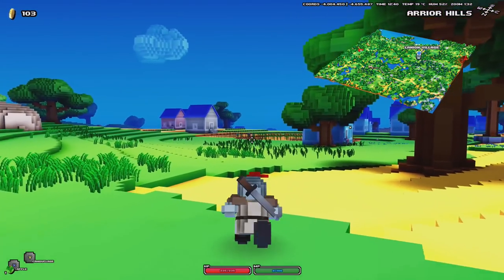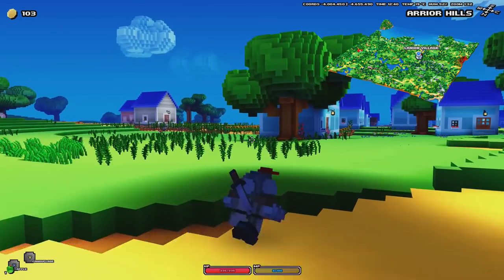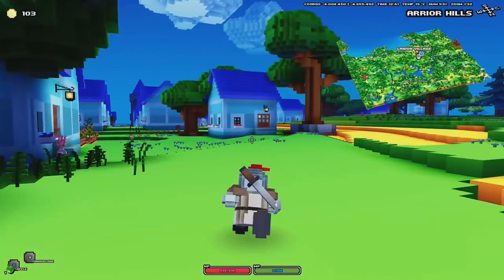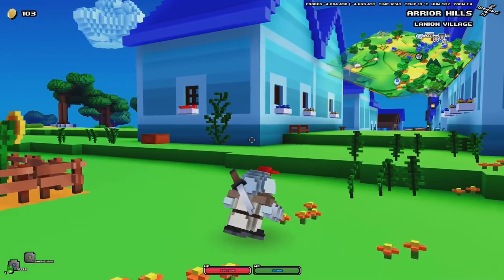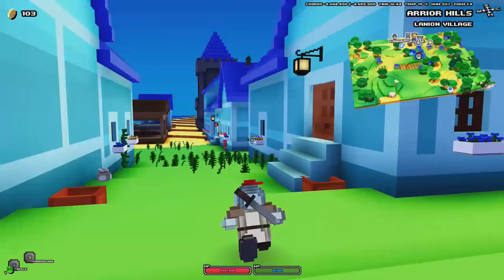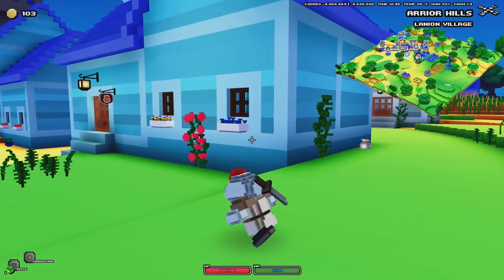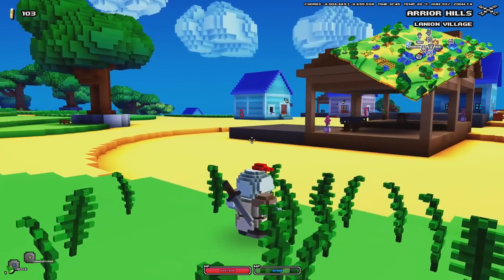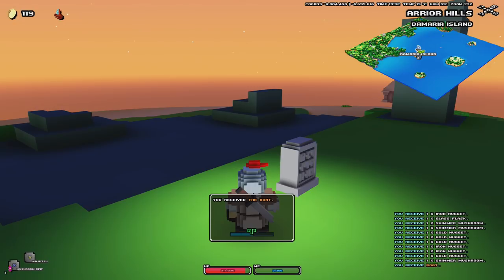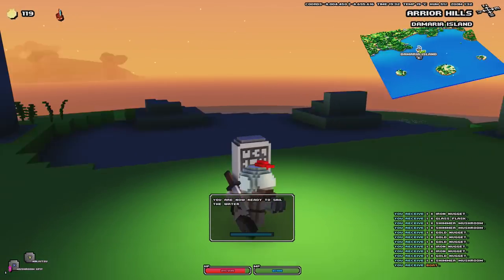When you first spawn in you should be pretty close to a village. Head there — this way you're going to pick up all your quests to progress through the game, and pick up some flasks to make potions. Head to the potion shop, zooming in on the map to take a closer look at where it is. Along the way, talk to every single NPC you can find — these are going to open up the quests and the key items you're going to need to progress.